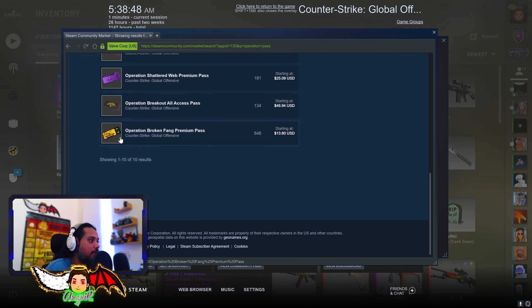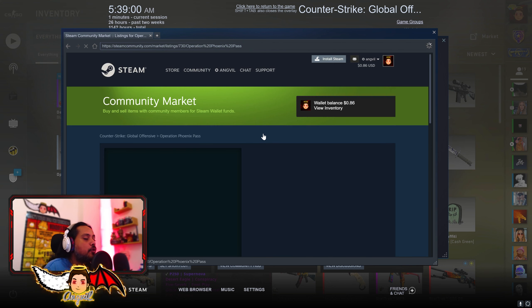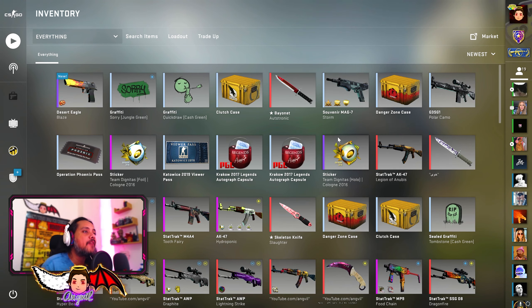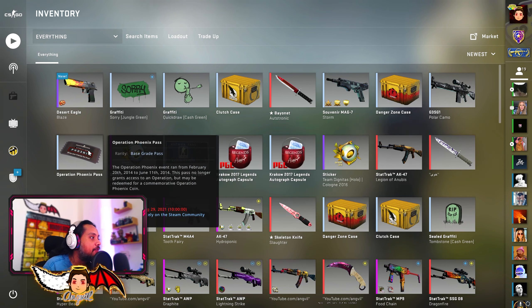The most recent one, of course, being the Broken Fang, which is selling right now for $13.80. Let's say you want the fancy badge of Operation Phoenix. All you gotta do is go to Steam, buy the item, or from whatever desired website you like. And then, after you have the item — or for any previous major also — you will have this in your inventory.